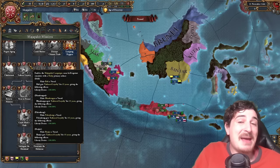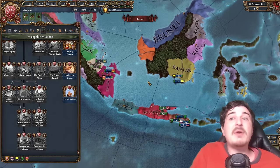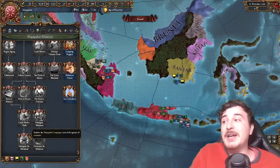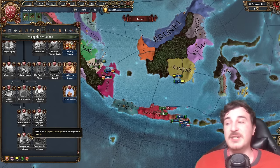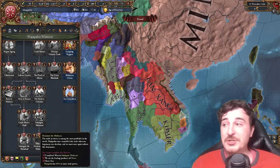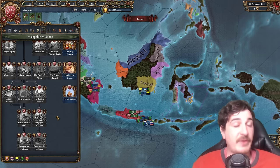You get the Majapahit Campaigns, which is a unique CB. Initially this is only going to be against other nations of Malay culture, and it's going to make your tributaries into vassals. However, as you progress down the mission tree, you will get the Majapahit Campaign CB against Chinese technology group nations, and then against all countries. The Majapahit Campaign CB allows you to basically vassalize pretty much everybody once you've done subjugate the mainland — essentially subjugating the highlighted provinces within the Indo-Chinese peninsula. You also don't need exploration or expansion ideas to colonize most of Indonesia, as the mission tree does it for you at a very steady pace.